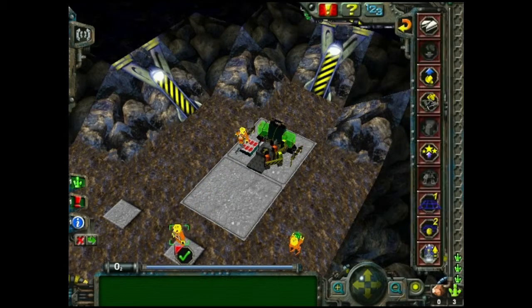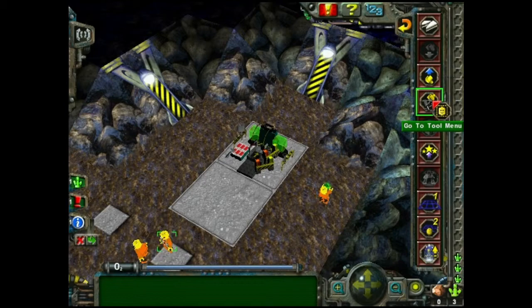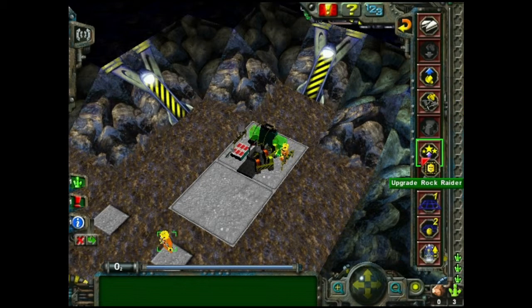Just select a man. What's this? Go to tool menu. Or pick up object. Upgrade rock radar.